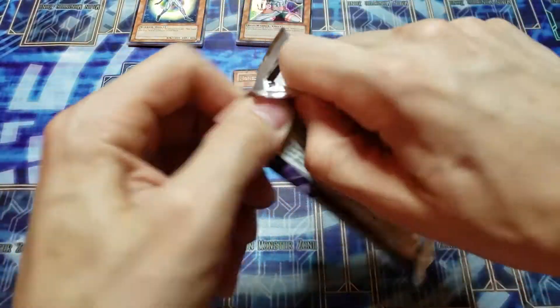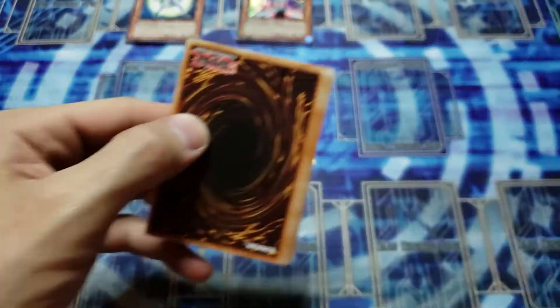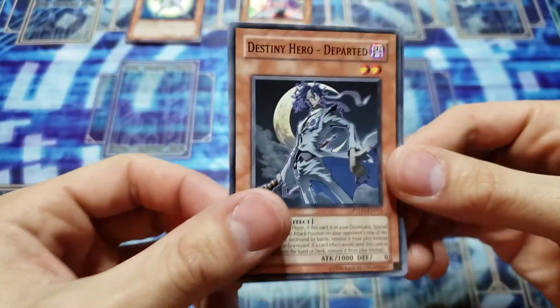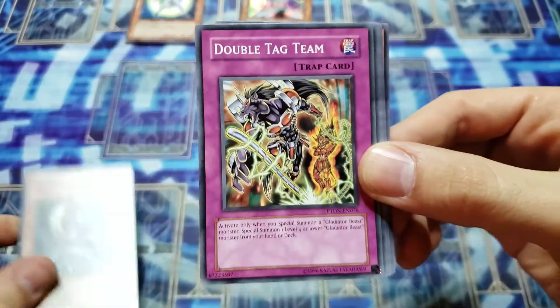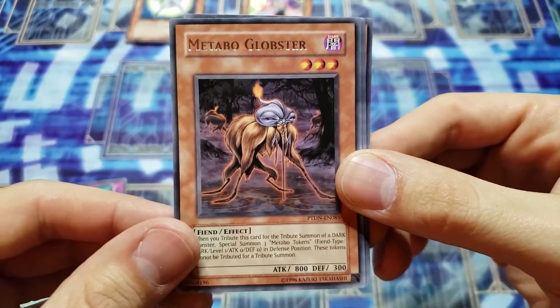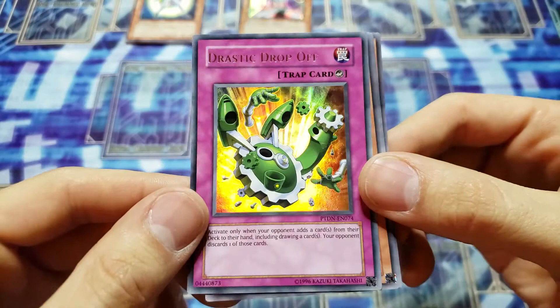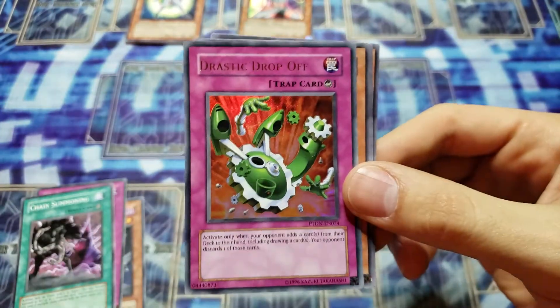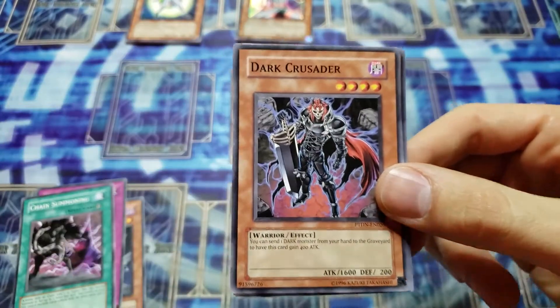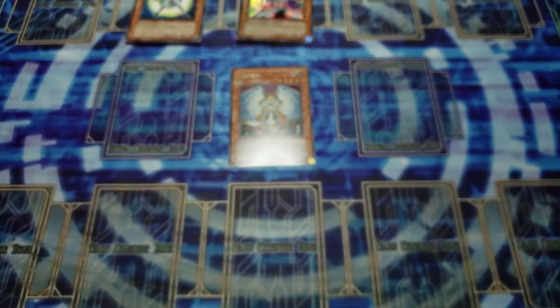Can we end with a foil? Let's see what we can pull out of one of my all-time favorite sets — Phantom Darkness has so many cool cards, and I've always been a fan of the dark archetype. We have Destiny Hero Departed, Double Tag Team, Chain Summoning, Metabo Globster — and we pulled an ultra rare Drastic Drop Off! Two foils out of three packs, I've been getting some awesome luck. Actually that's three foils out of my four foil cards — not bad at all!